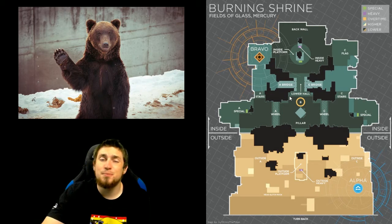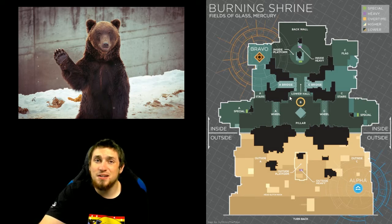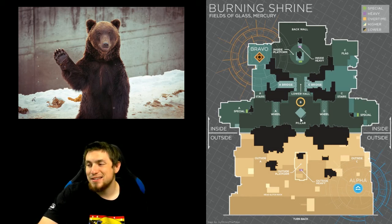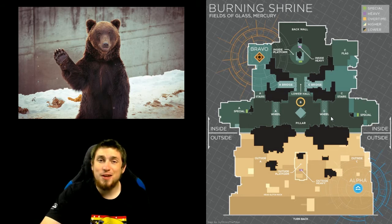Overall, I think you can find success on pretty much every single subclass except Sunsingers on this map — Sunsingers are simply the weakest class in Trials, in my opinion and the opinion of the general public. As long as you're not playing Sunsinger, you should have general success. There's a lot of walls for spike grenades, lightning grenades, and trip mines. There's a lot of close-quarter opportunities for arc bolts, storm grenades, and scatter grenades. And there are a lot of doors and hallways to throw sticky grenades through. Grenade-wise, you're good on pretty much every subclass.